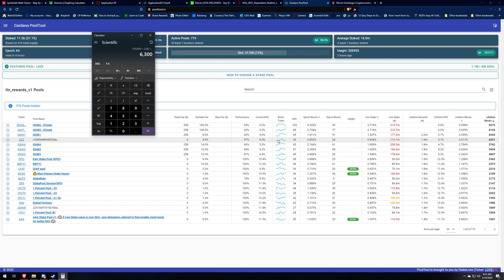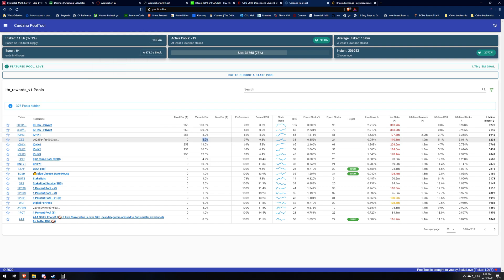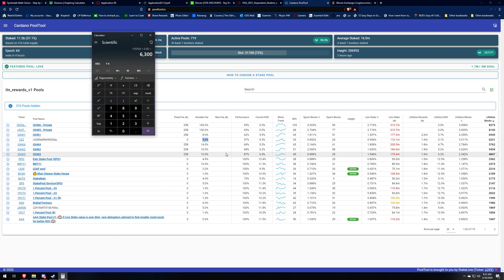We'll expand this a little bit and try another pool here — this one has a five percent fee. This is more what most people are going to be investing in, something around five percent. Their average blocks per epoch is 33, which is pretty low — they haven't had a very good time with the random number game.